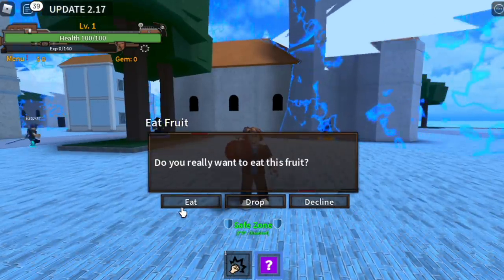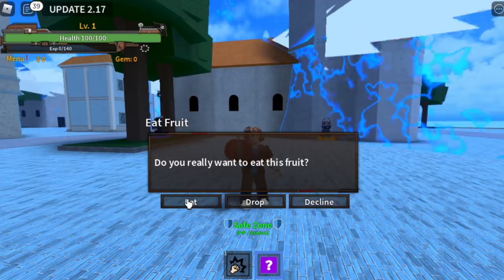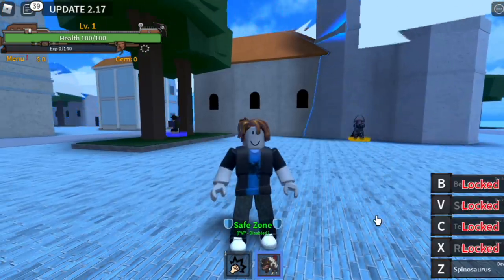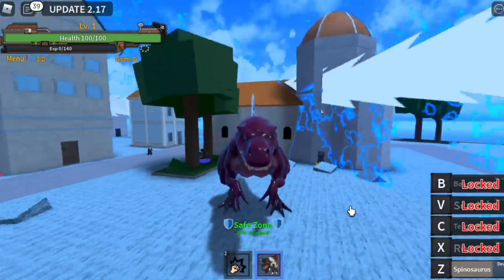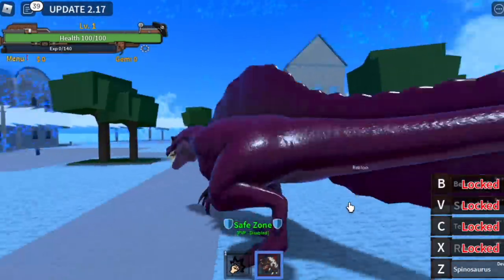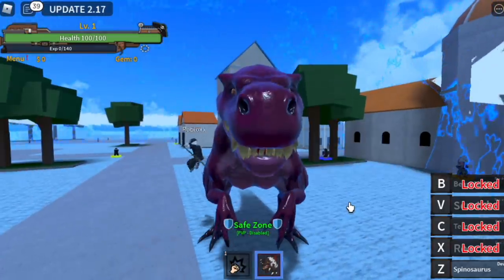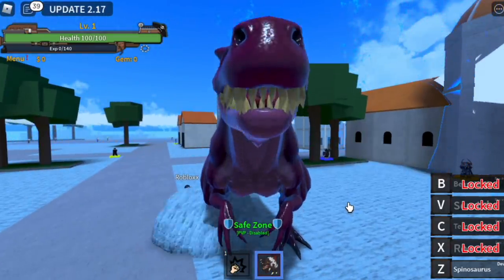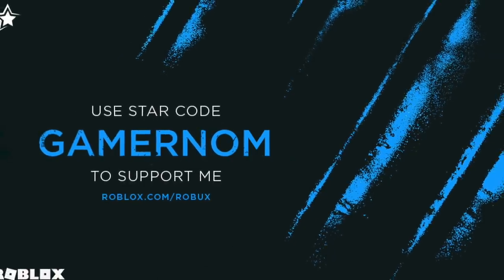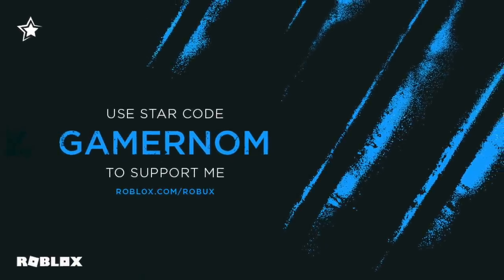For this video, we are going to help this noob reach 2nd sea using the Spino Fruit. But GamerNom, this is update 2.17 — I think we're at update 2.5, something like that. This is just the intro, don't worry, I did the video at update 2.51. So before we start, guys, you can show your support by using starcode GamerNom when purchasing Robux.